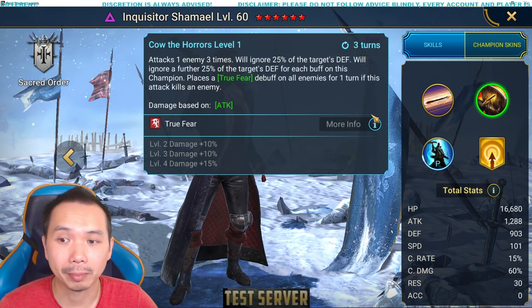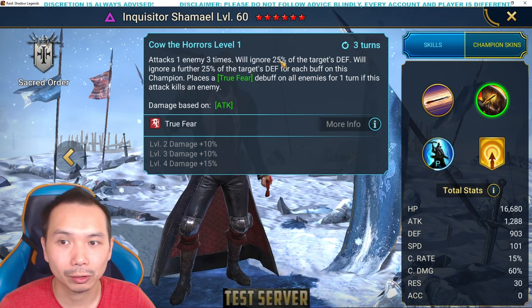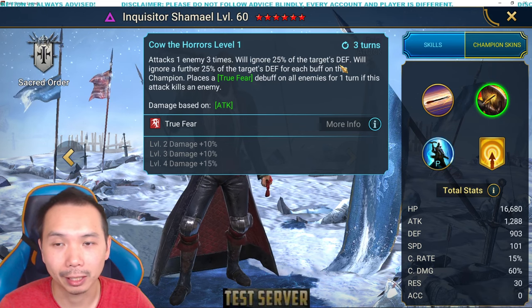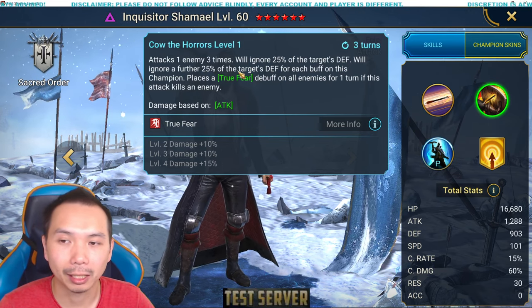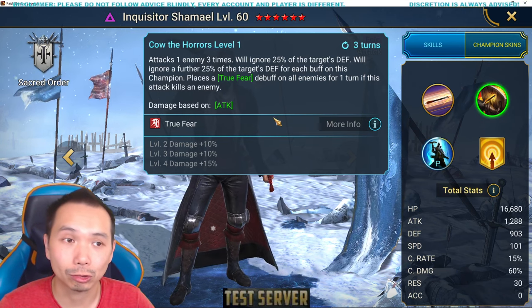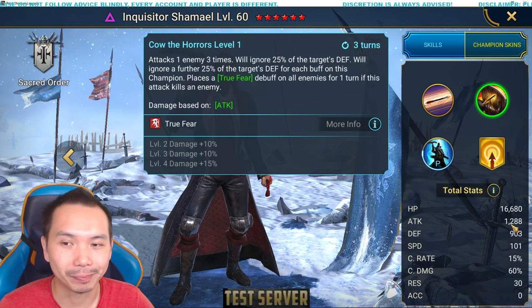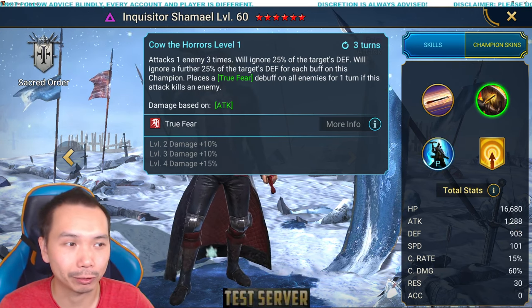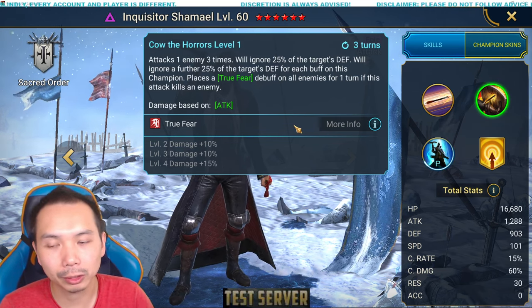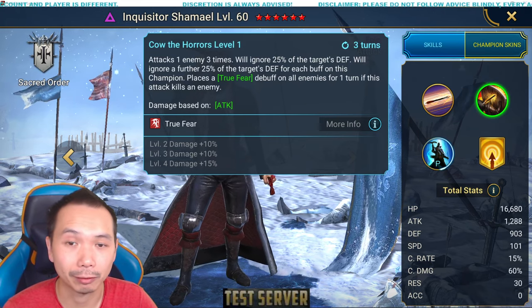His A2 is kind of like his big moneymaker damage dealing skill. He gets 35% from books, which is pretty significant. He gains 25% ignore defense right out of the gate. It's a triple hit that ignores 25% of the enemy's defense for each buff on this champion. So you only need three buffs on this champion and Shemail starts doing true damage — 100% ignore defense — which is pretty significant. It kind of makes sense since his overall attack stat is quite low. And then of course you bring a little bit of crowd control: if you kill an enemy, true fear pops off, which is good in some wave content. If you want to snipe down one target champion, you can definitely use this ability. It's quite strong.